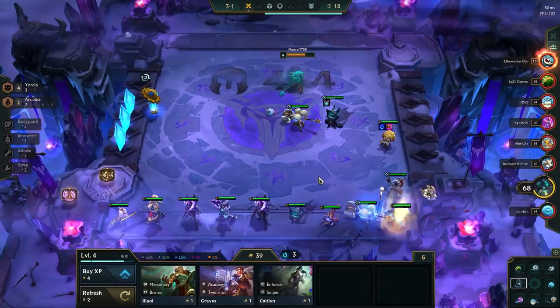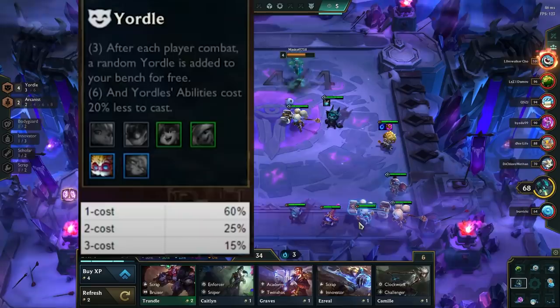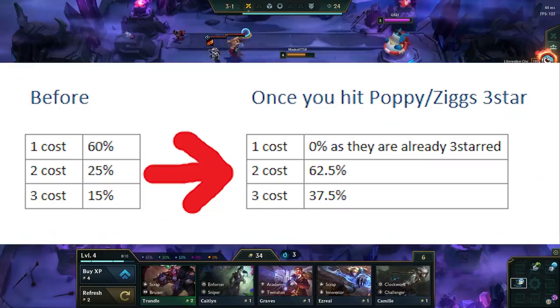We want to find as many Poppies and Ziggs as possible, since we want to 3-star those first. The main reason for this is to clear up bench space — we only have 9 bench slots, and since we want to 3-star 6 different units, we don't have space for all of them. Therefore we have to get the 1-costs out of the way first. In addition, we also have a 60% chance for 1-costs to spawn out of the portal, so if we find 7 or more of each unit after the hyperroll, we will most likely hit both 3-stars naturally before wolves. Moreover, if we hit both the 1-cost 3-stars, then we can only get 2 and 3-cost units from the portal. This changes our average expected gold from the portal from 1.6 gold per turn to about 2.4 gold per turn.